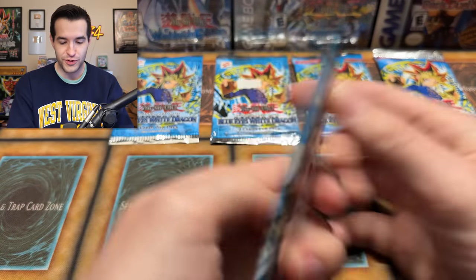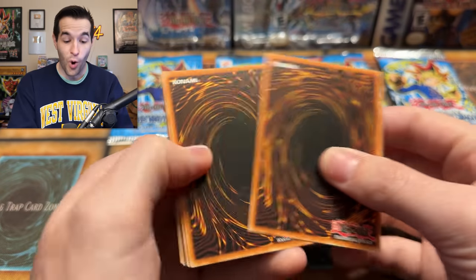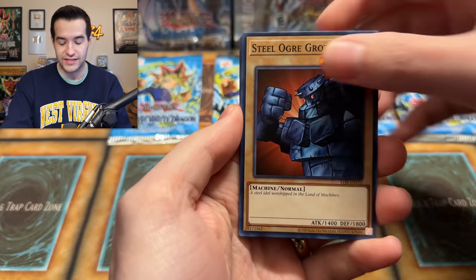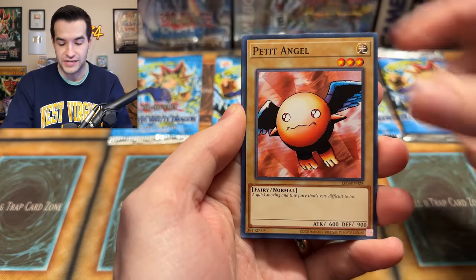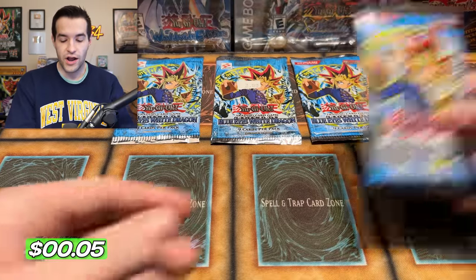Opening up a 25th Anniversary pack for a little extra fun. Lesser Dragon, Shawl of Nightmare, Dark World Thorns, Silver Bow and Arrow, Petite Angel, Metal Dragon, and the 13th Grave. Nothing too crazy, but hopefully we can get a Blue Eyes White Dragon out of one of the older packs.